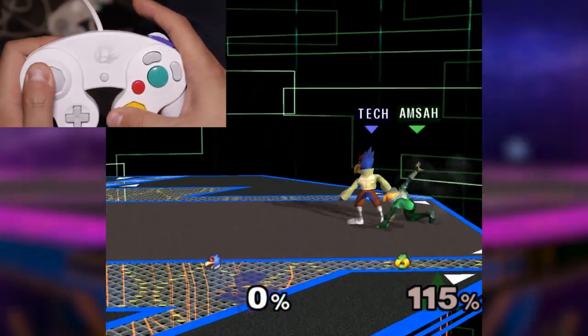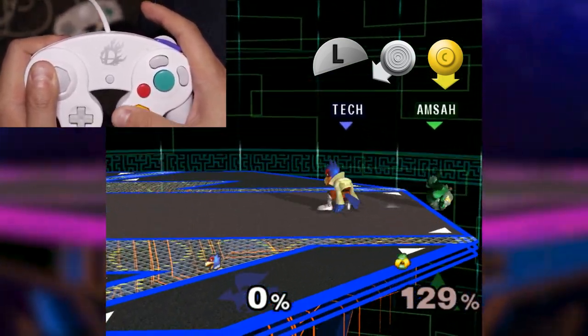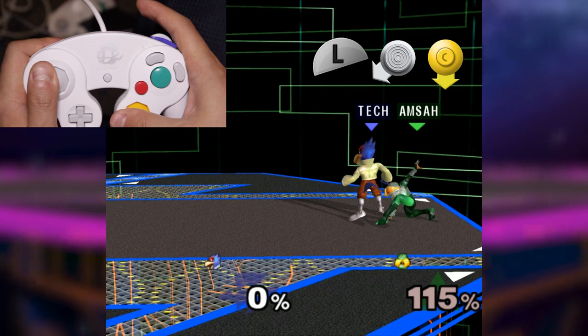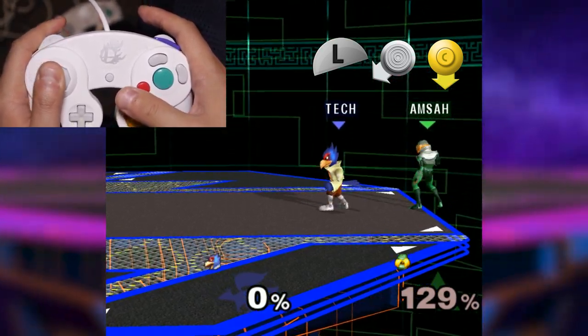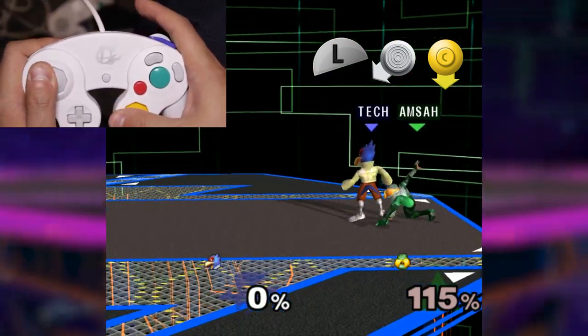All you need to do is hold down on the C stick and angle down and forward on the control stick. You gotta hold towards the middle of the stage so that you roll inwards, or else you'll tech in place and just fly away from the momentum. The roll helps cancel the momentum and you can often grab the ledge right afterwards. Then you just press L or R right before you get hit, like a normal tech.